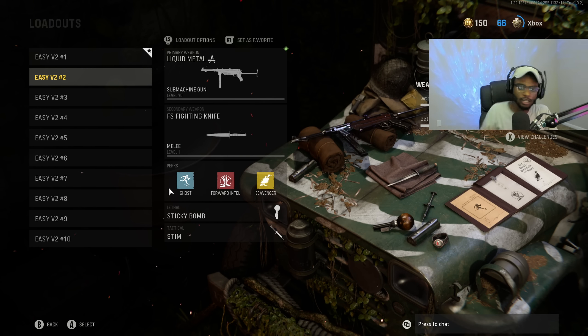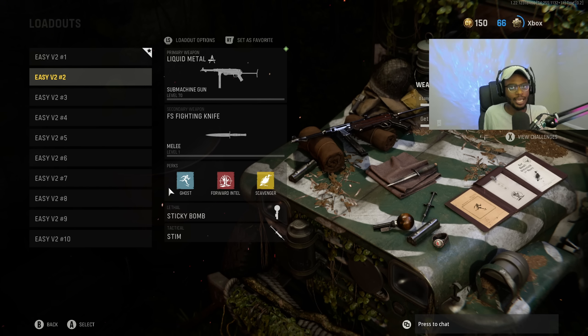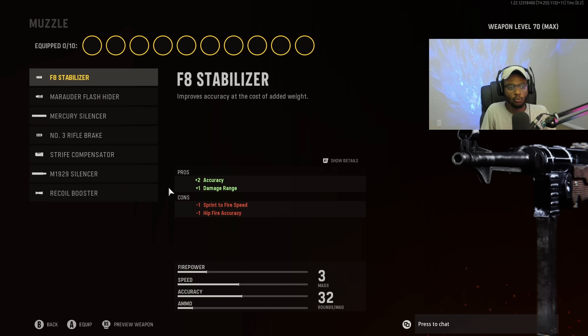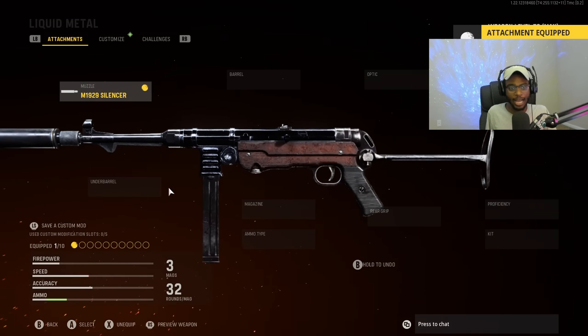For class setup number two, we're going to take a look at the MP40 — everybody's favorite SMG here in Vanguard. It's a very consistent SMG, and I understand why a lot of people like to run it. Let's build a class you guys can use at any range and get a V2 rocket very easily with. For the muzzle, we are going to put on the M1929 Silencer — a great attachment if you guys are going for a stealthy approach and looking to build up a quick and easy streak. If you don't care about streaks, you can run the Recoil Booster, but for streaking, the M1929 Silencer is the better option.